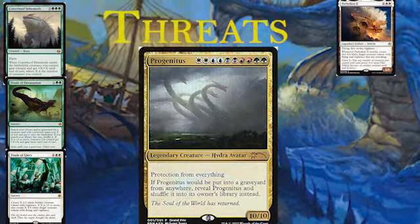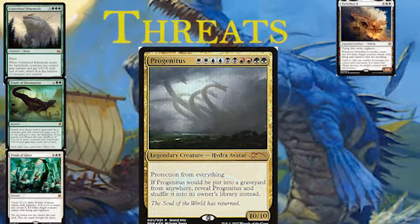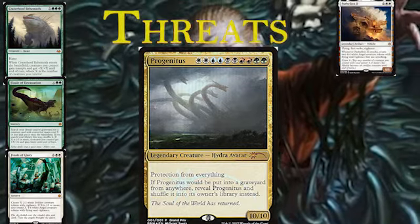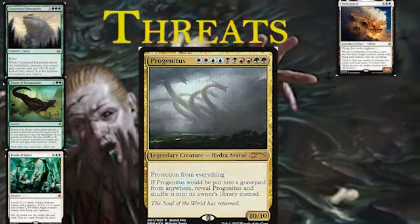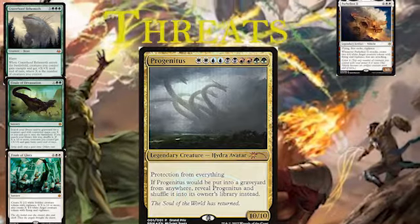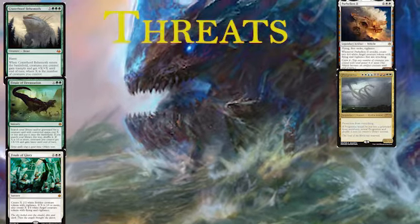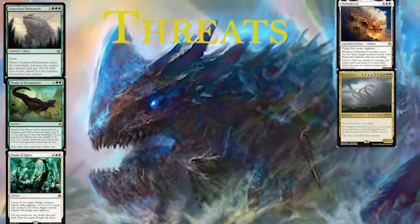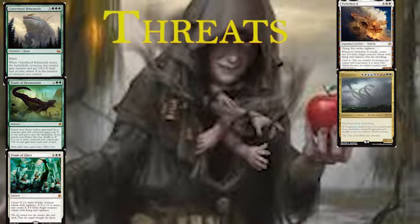Another one we talked about earlier - Progenitus. This one doesn't usually see play in Commander much, more in jank decks. But in this deck, with Ramos being able to generate so much mana, it is really good - it's useful in the 99. It's white white, blue blue, black black, red red, green green, for a 10/10 with protection from everything. And if it would be put into a graveyard from anywhere, reveal it and shuffle it into its owner's library instead. It's a massive beater that basically can't die except to board wipes. But by the time you get this out - maybe through a Finale of Devastation for ten - it's a 20/20 with haste and protection from everything, which could probably kill someone, especially if you're swinging with Ramos who might also be quite big.